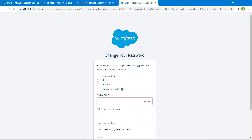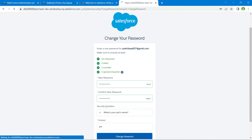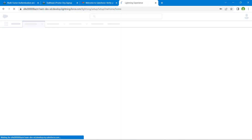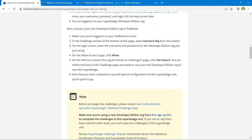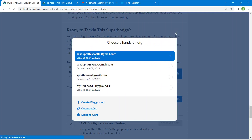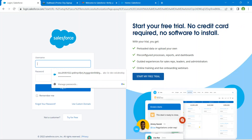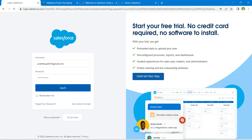Now we are going to change the password. Once we have successfully logged into the Lightning page, our challenge is ready. Scroll down, click the three dots, and click Connect Arc. Paste the username which you copied and enter the password, and log in.